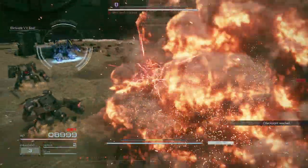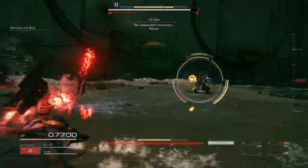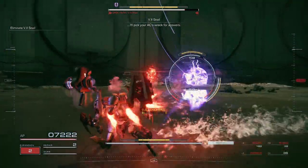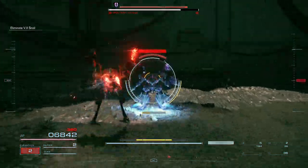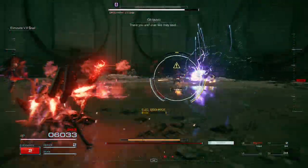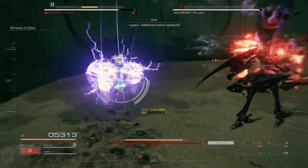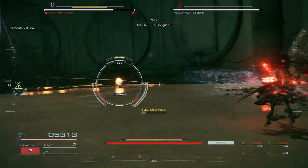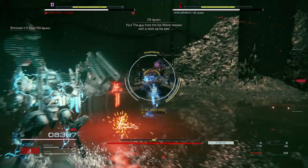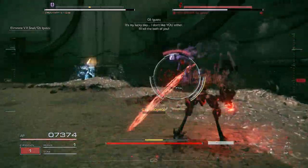Who goes there? The Independent Mercenary, Raven. It figured out how to sniff me out — but how did you find me? I'll take your AC's wreck for answers. There you are, just like they said. You're gonna die, Freelancer! Additional hostile signature. I see it — it's your target also. You — the guy from the Ice Wharf mission. It's my lucky day. I don't like you either. I'll kill the both of you!